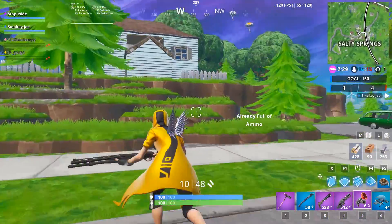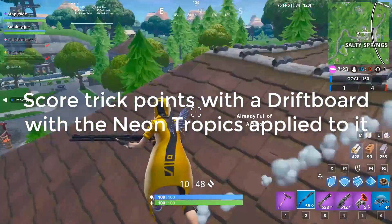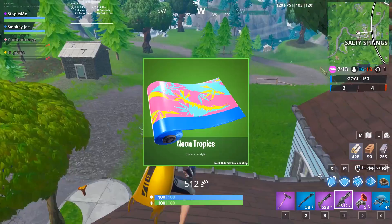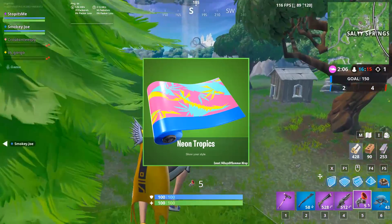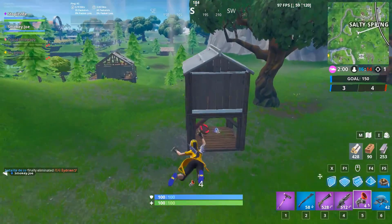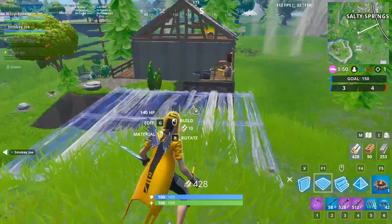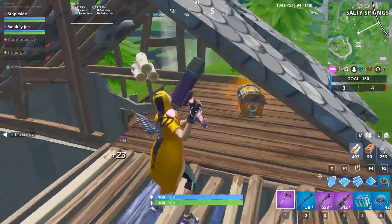The next challenge is to score trick points with a drift board while the Neon Tropic wrap is applied to it. The Neon Tropic is one of the wraps you unlock by completing other challenges. To get trick points, fly with the drift board and land correctly so the trick points register. You need 250,000 trick points total, but you can get that in just one try.